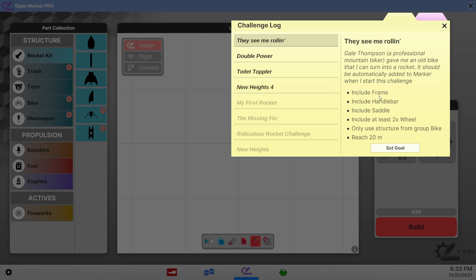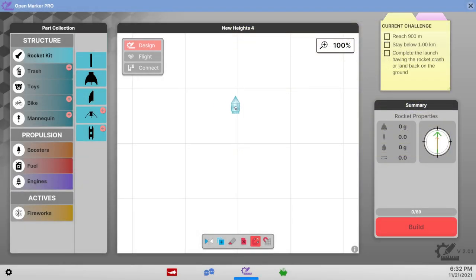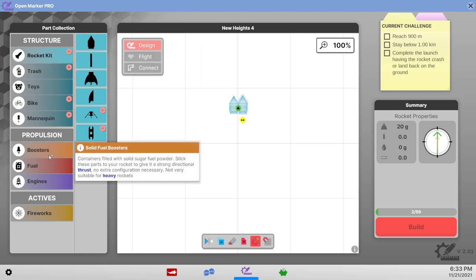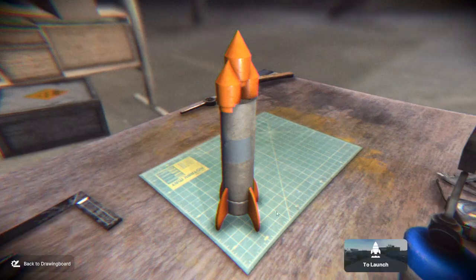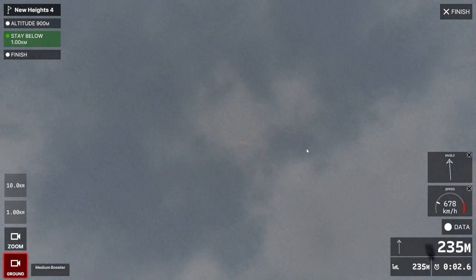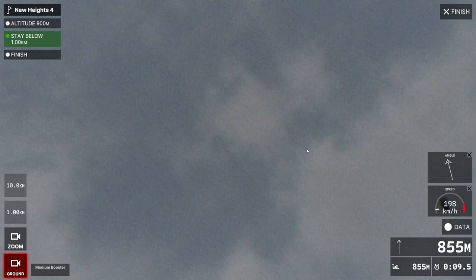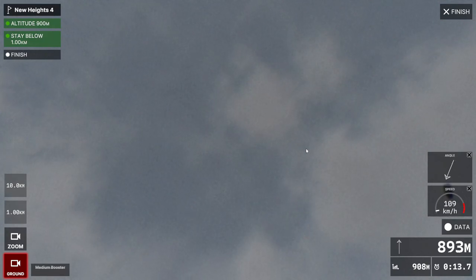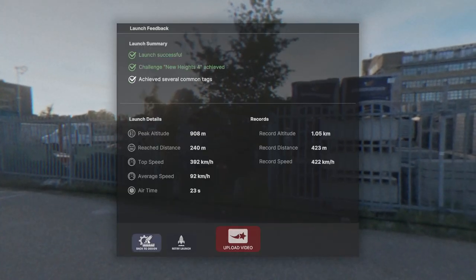That's the bike one. New Heights 4 — I think we can do that because we already have the one-kilometer rocket. We'll just add another nose cone to the one-kilometer rocket and that should give us a 900-meter to one-kilometer rocket. 900 meters — come on, come on, yes! Just above perfect physics. Finish — upload.